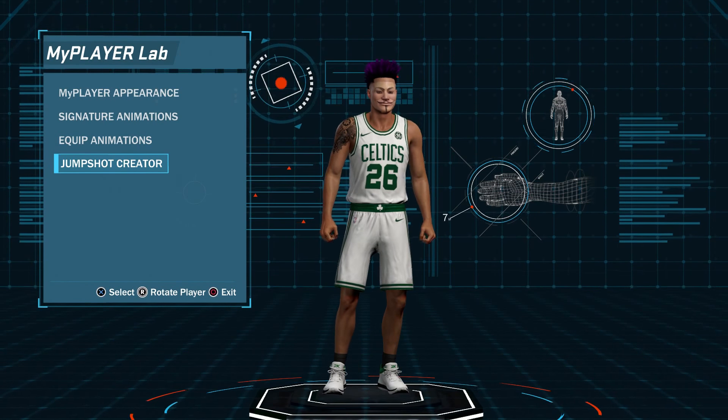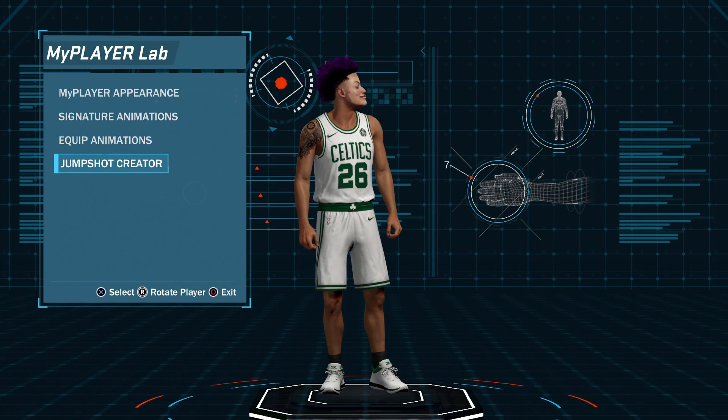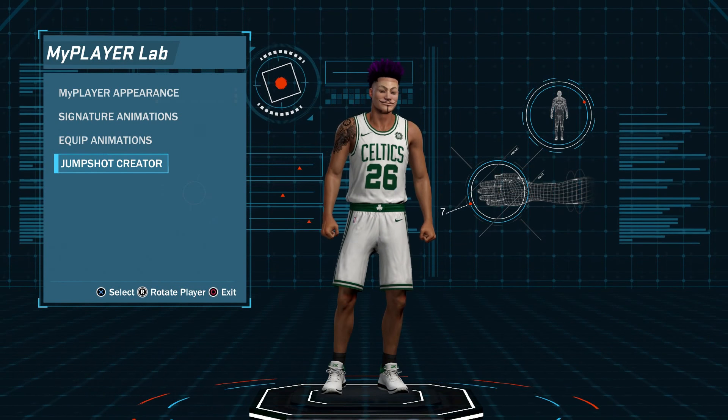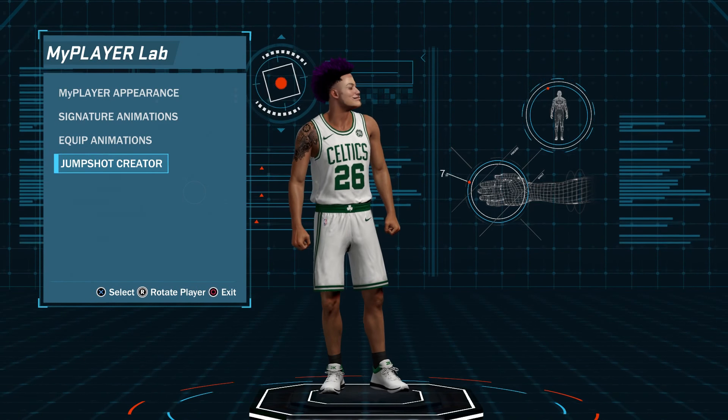Because there are people out here hitting your boy up: Fonzo, we can't shoot. Fonzo, I'm freaking wide open. Fonzo, why is my jump shot so slow? No more. Your boy has the solution to all of your problems. I got y'all, man.